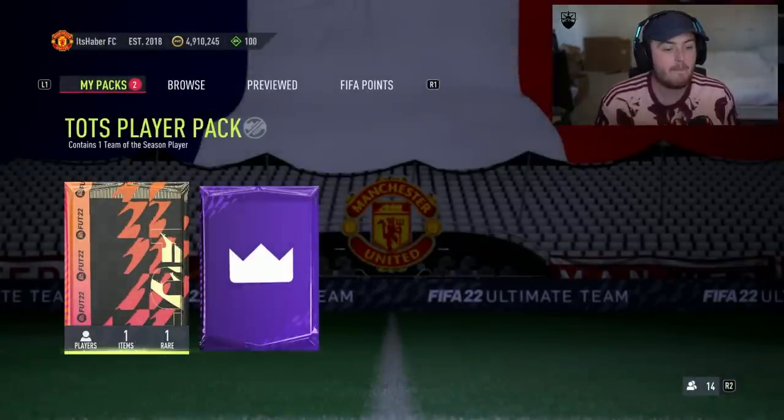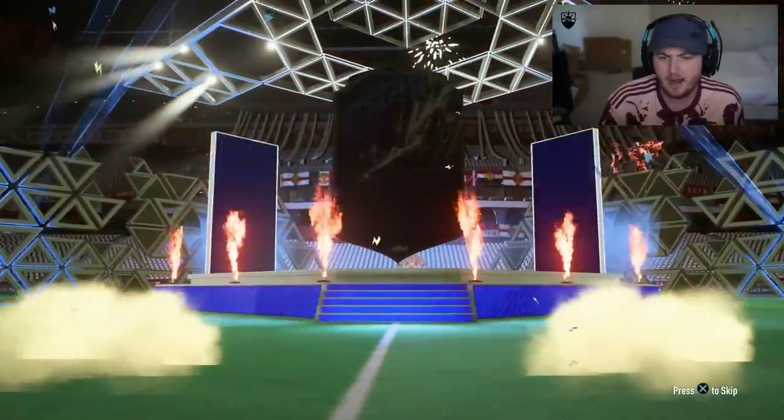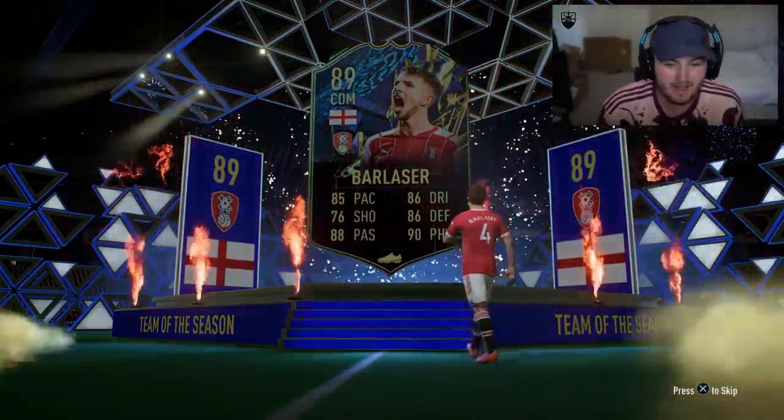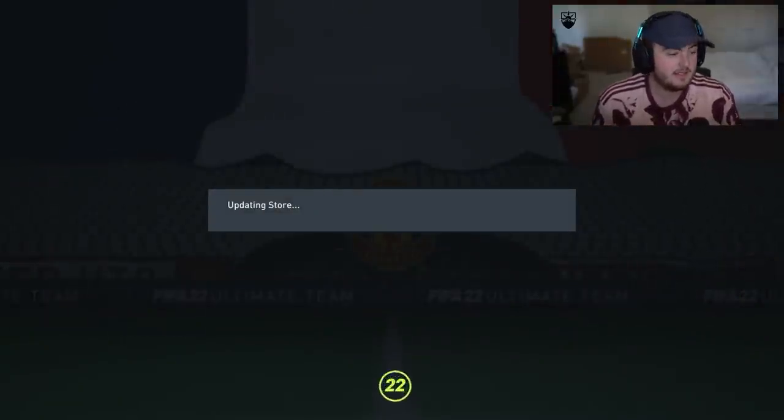But for today we get a Team of the Season Player Pack. Let's open this one first. This could be Eddie TOTS, so there could be some mad trolls in here - could be like a Bozok. We're going to get ourselves an English CDM. It's not even Declan Rice - it's going to be Bar Laser, who I think I already have untradeable. So that's going to be a discard. Oh, no, I don't already have him untradeable. So fair enough.